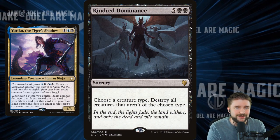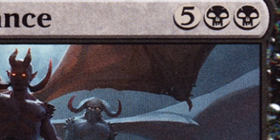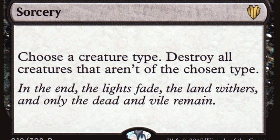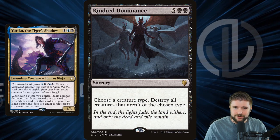We could also run Kindred Dominance, which I think fits in this deck perfectly. Seven mana — that's a huge spell to hit with Yuriko — and you choose a creature type and destroy all creatures that aren't of the chosen type. Are you kidding me? All of our ninjas survive? Great. Thank you so much, Kindred Dominance. You absolutely belong in this deck. That's the strong, fun, and mean ways that I would build Yuriko the Tiger's Shadow.